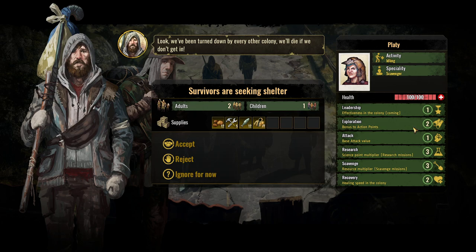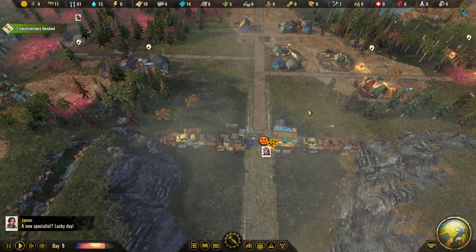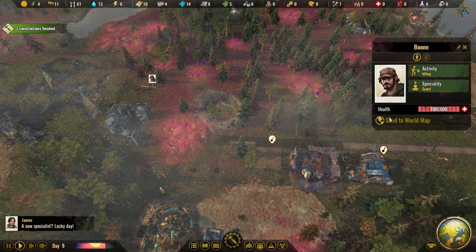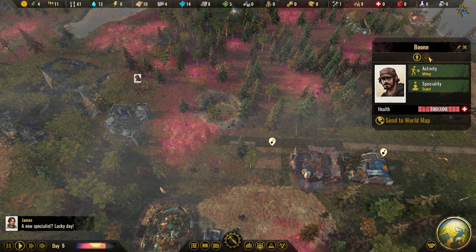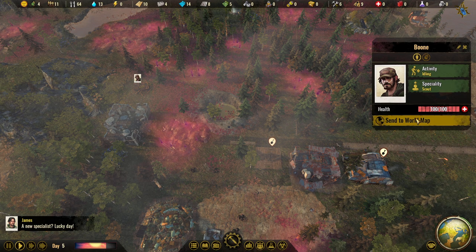The survivors have: Leadership 1, Exploration 2, Attack 1 — kind of weak stats, but it's two adults and one child, so that makes sense. Another specialist has four Exploration and three Attack — we'll definitely send them to the world map. But wait — colonist under attack! We won't send them to the world map. We'll send both specialists to deal with the sandworm!